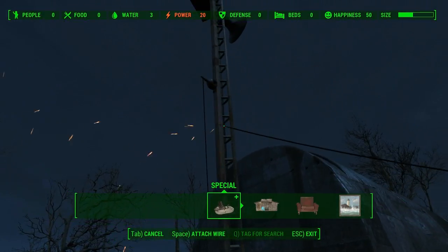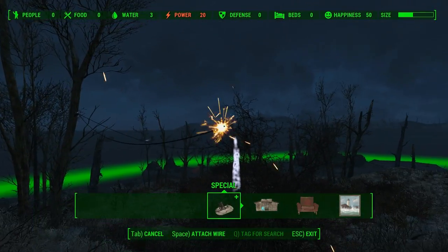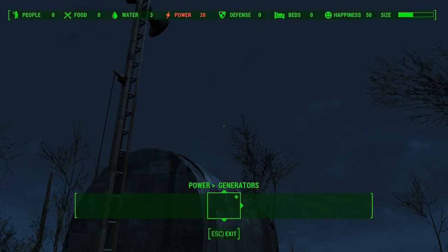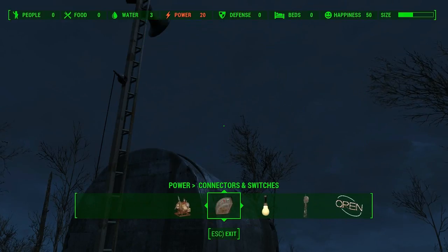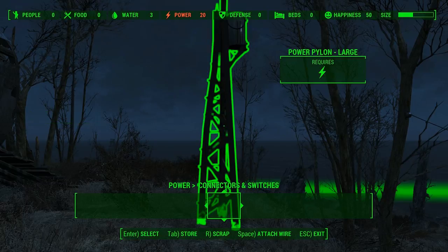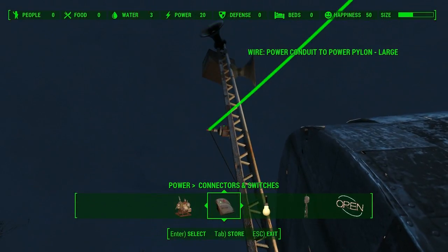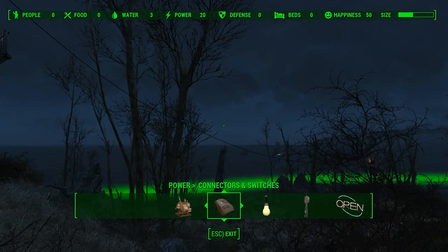Interesting side note - don't do what I just did and remove the tree that actually has the wire connecting everything to the sonic thingamabob. Let's see if we can get something back here - power generators, miscellaneous. Power pylon large. It won't quite reach from that tree to this tree so we're going to have to use a power pylon. That's kind of important, I think.